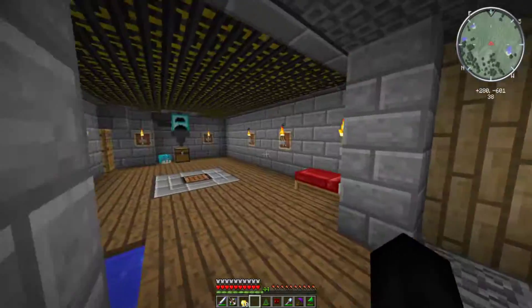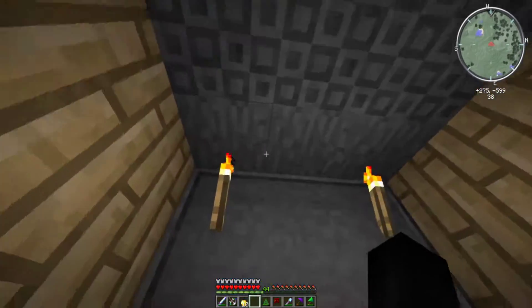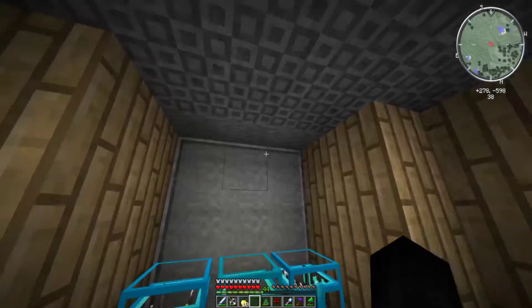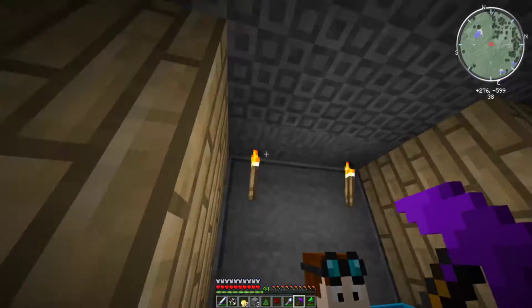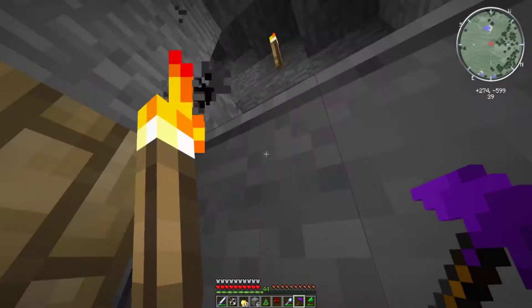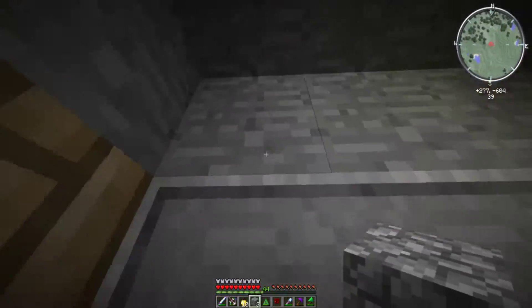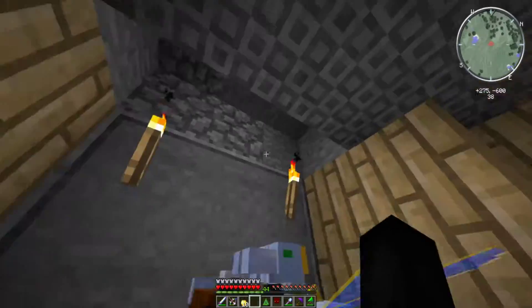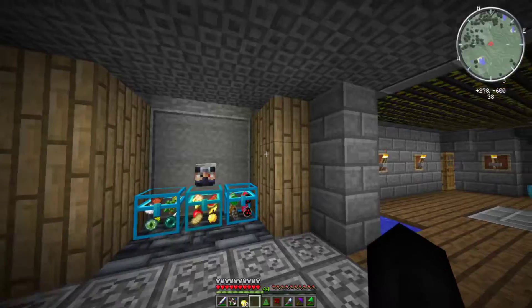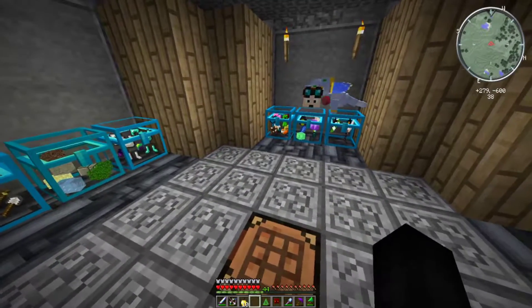First things first, let's talk about my new area. I used a lot of the chisel mod - I used a lot of blocks. I do plan on putting some chiseled glowstone here, which is why I want to go to the nether. I've got chiseled wood, chiseled stone brick. You could not chisel the crafting table, unfortunately. And then of course we have a ton more crystal chests.